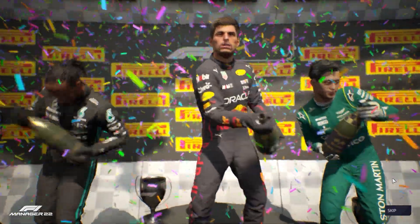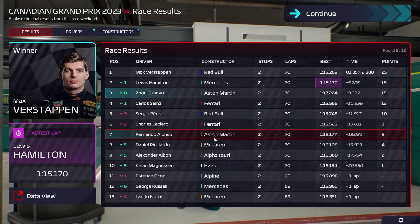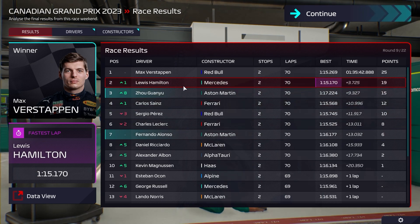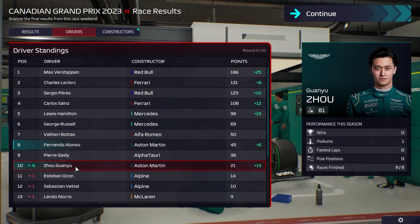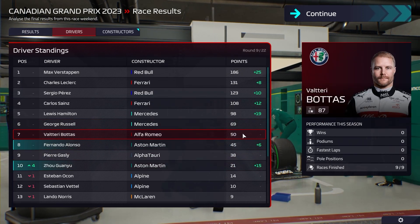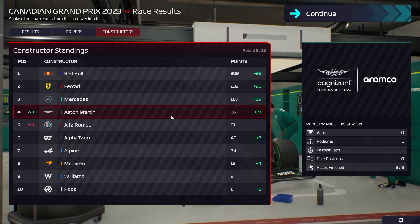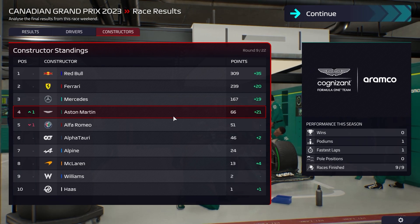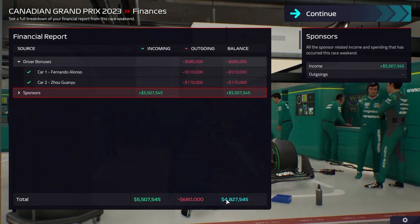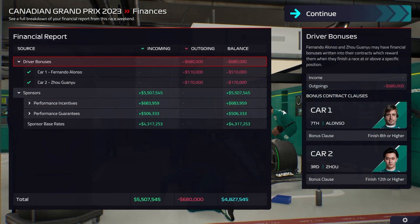In the constructors we're up to fourth position — jumping Alfa Romeo, top of the best of the rest, and we were battling with the Ferrari in that race. In terms of driver bonuses we've paid out to both and we're still taking home more than when we employed Seb. Zhou is up to 21 points, Alonso gets 45. We might need to upgrade the weather station though — that messed us around a little bit today. Absolutely incredible stuff.